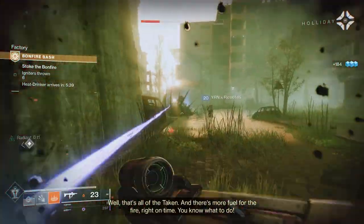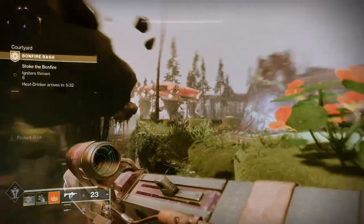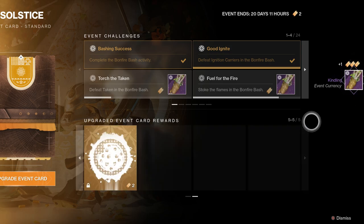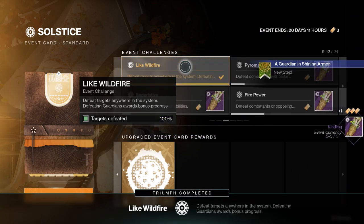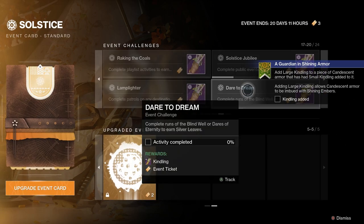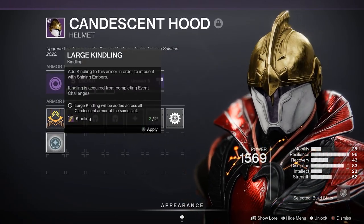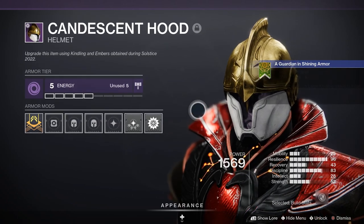Once you've farmed up enough Silver Ash, you can use it on your Candescent armor to ignite glowing and shiny embers, as well as to re-roll the stats on your gear. Kindling — earned by completing event challenges for Solstice 2022 — is used to access these armor upgrades. So get yourself some Kindling to unlock these features on your armor, then use Silver Ash to upgrade them. When it comes to Solstice armor, glows are the talk of the town. In order to activate a glow on the Candescent armor, you'll need to have farmed up at least six pieces of Kindling to fully max out that armor piece — and once you do, the glow for that armor piece will be unlocked for it and all future drops of that armor.